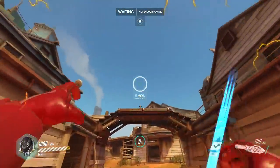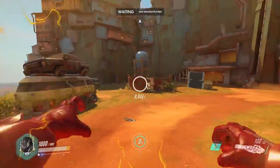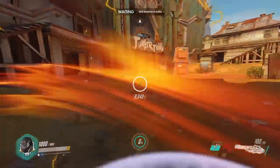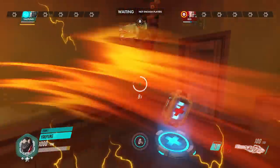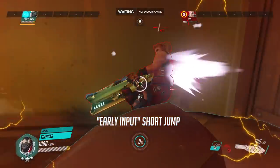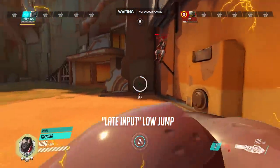After a while, you sort of just get this feeling for which kind of jump you need to use based on the distance between you and your target. And this is one of the keys to mastering the Primal Rage juggle when you add in the melee boops after. Yakpung says the two most common jumps when using Primal Rage are the early input short jump when juggling an enemy against the wall or corner, and the late input low jump to help adjust his movement against a moving enemy.